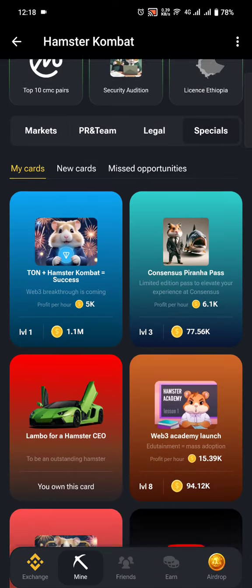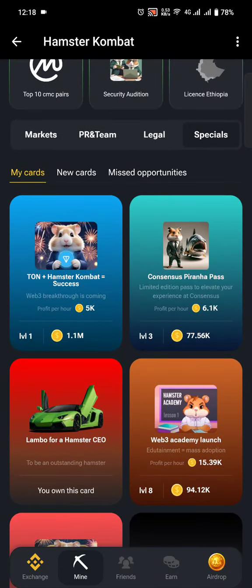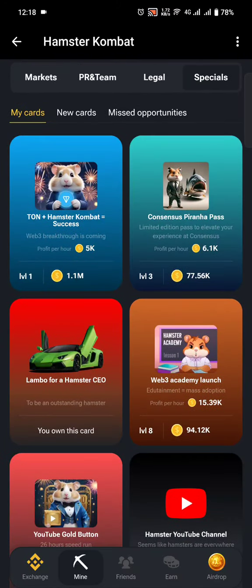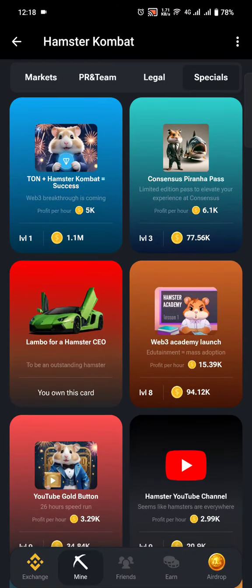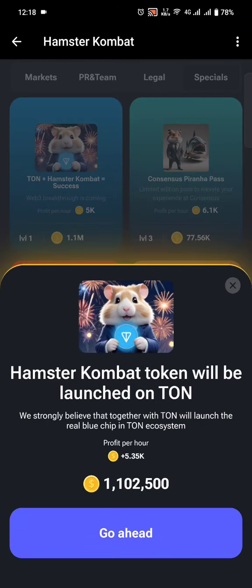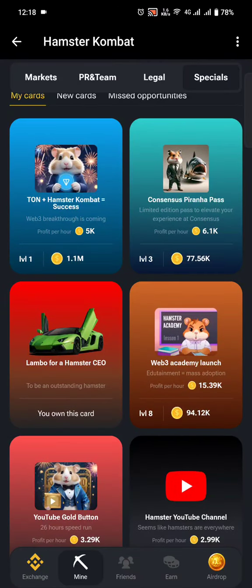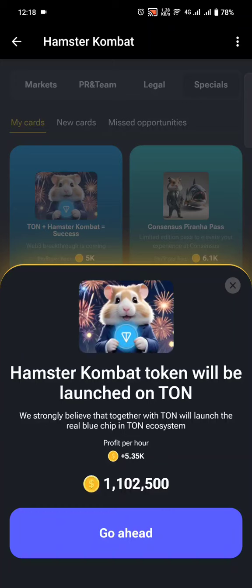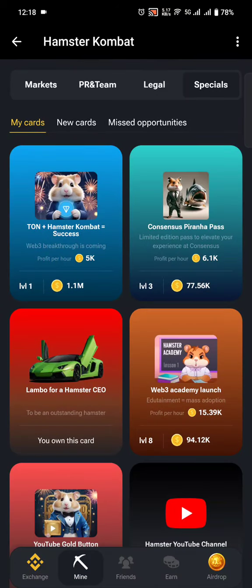Let's look at the Specials category. I have a couple of them, and when I click on the TON Plus Hamster Combat card, you can see I will have to pay 1.1 million tokens to earn 5.35k per hour. When I do the math, I feel these are more profitable cards compared to the others.